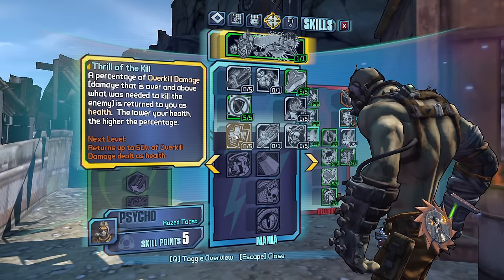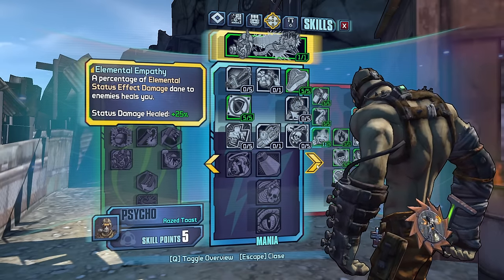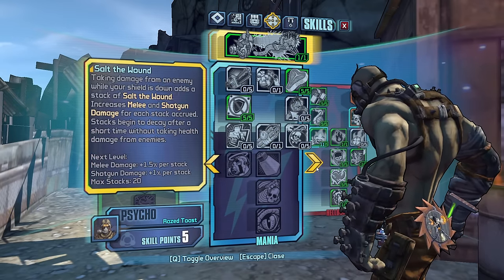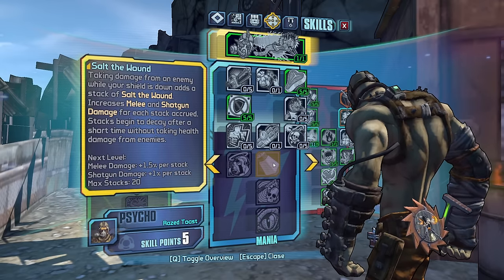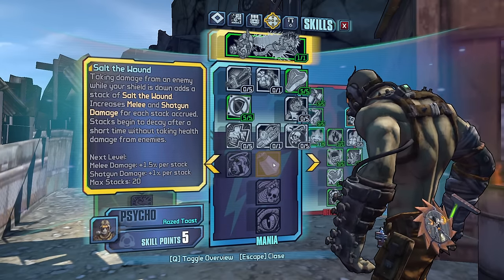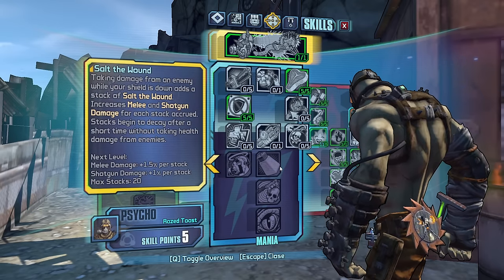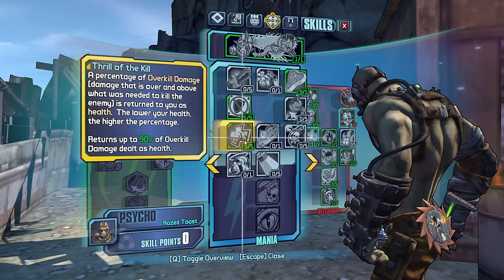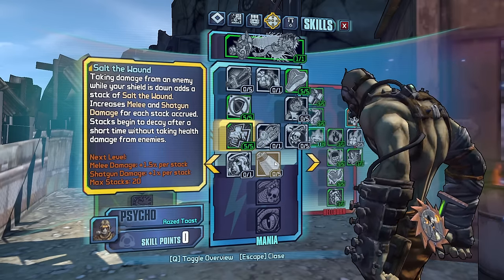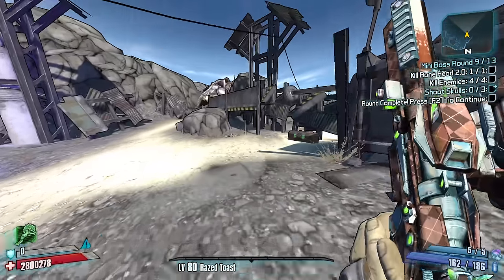I have five points to put into whatever we want. Percentage of overkill damage is returned to me as health — could be good. Adds a stack of Salt the Wound; we actually do want to get to this damage — and shotgun damage. You know what, let's go five points into Thrill of the Kill, which turns up to 90% of overkill damage into health, and that way our next point we can go to Salt the Wound.